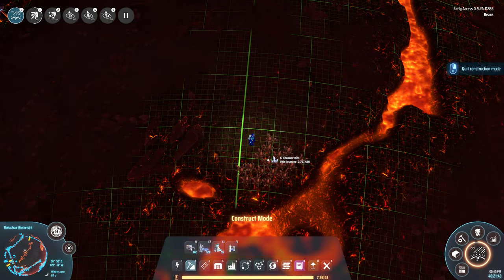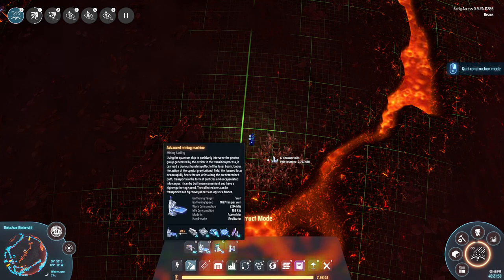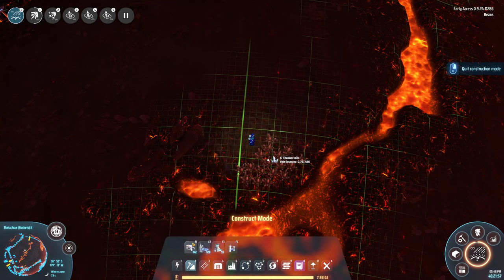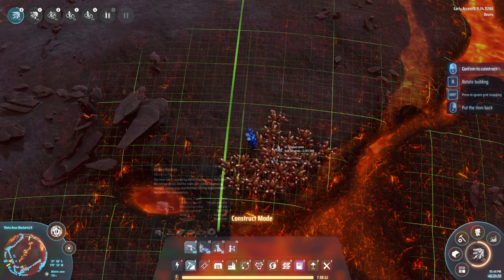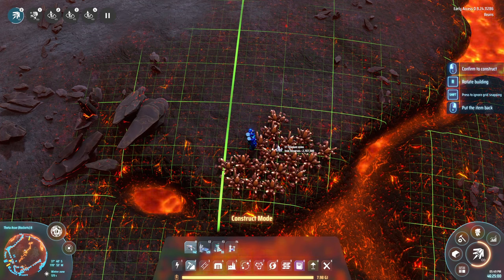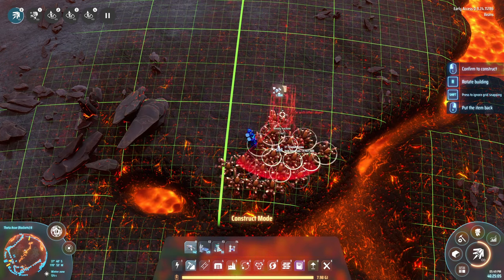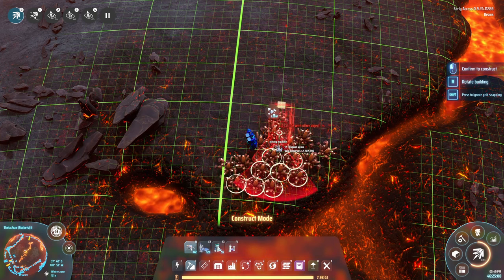Believe it or not, the 'cover at least 12 veins with one mining machine' achievement feels like it could be the hardest, or at least the most tedious. You cannot use the new advanced mining machine for this task — it has to be the classic mining machine that you started with. Keep an eye out for densely packed mineral veins. If you see what looks like three long rows of veins, hover over them using a mining machine and look for a spot where 12 veins are all highlighted, even if the miner has a collision error.